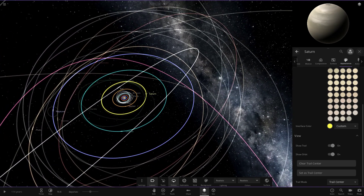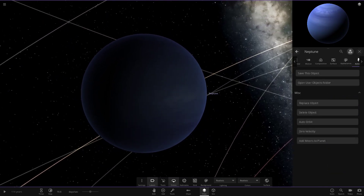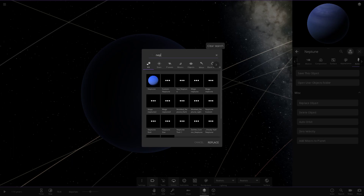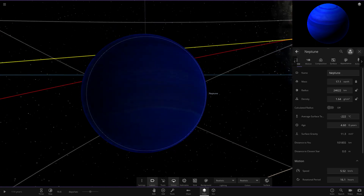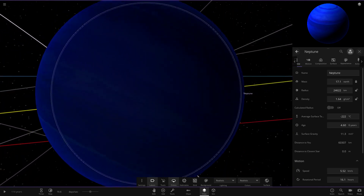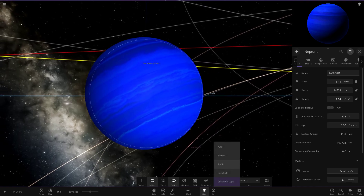We're going to get a complete object replacement for Neptune since this is the realistic version - it's not going to fit in this enhanced version. So what I'm going to do is replace it and search up the enhanced Neptune, which is one of my favorite custom objects. We search up Neptune, find the correct object, replace it, and there it is - the beautiful modded Neptune. Let's name it Neptune. Look at that - very very beautiful as always, very very enhanced in the blue. Completely unrealistic, just ultra blue. On directional light you can see beautiful blue bands with lighter blue showing off the white sort of clouds, some darker areas as well - just a completely all-out custom Neptune.